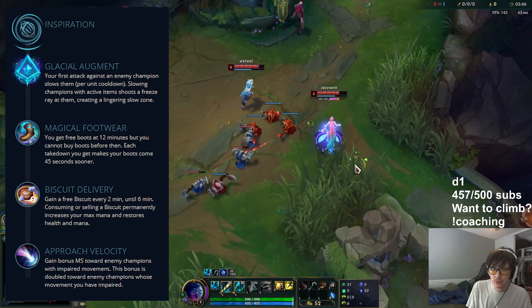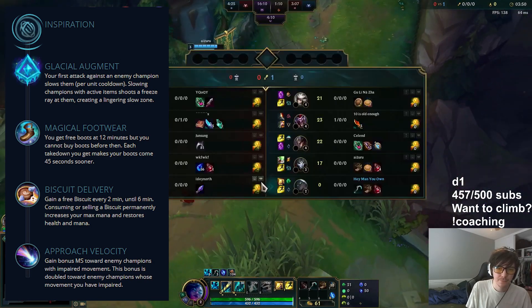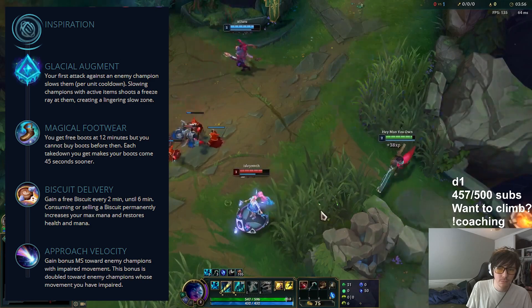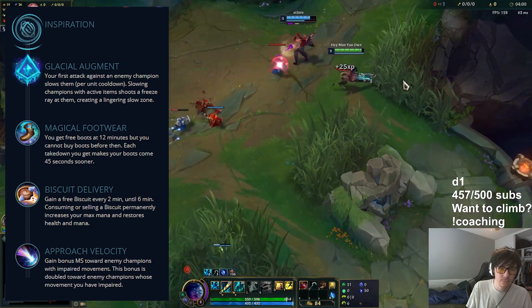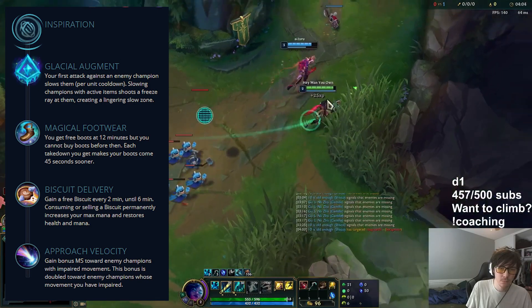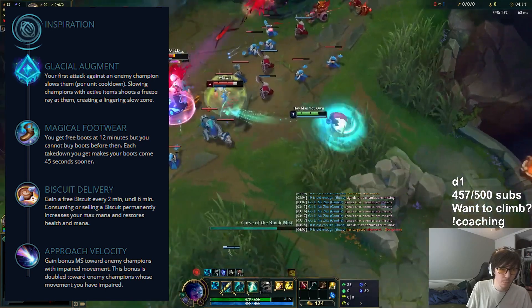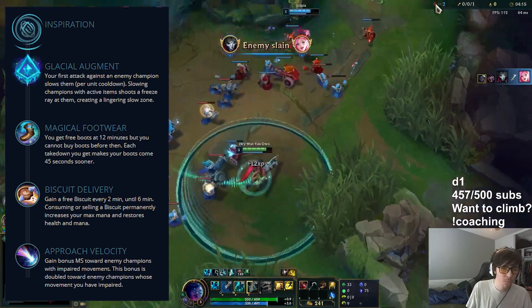After that, we're going to take Approach Velocity. This rune really ties everything together because it gives you bonus movement speed when approaching people who are slowed. Your snare slows and CCs people, plus your auto and your Q both apply Glacial Augment, so this allows you to gain movement speed while approaching opponents to get extra auto attacks in. It also means that if you're winning a fight, you can chase people down as you're slowing them and stealing their movement speed through your passive.